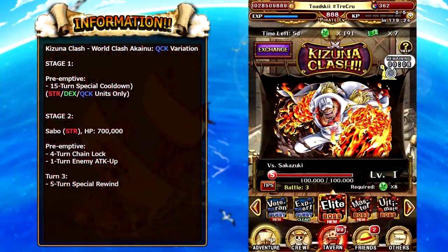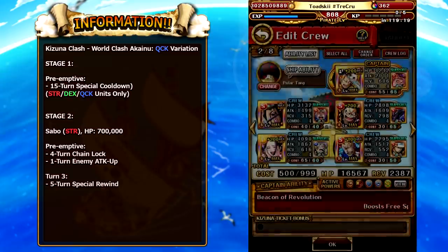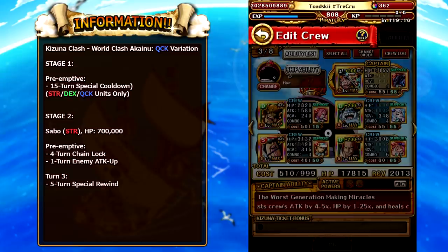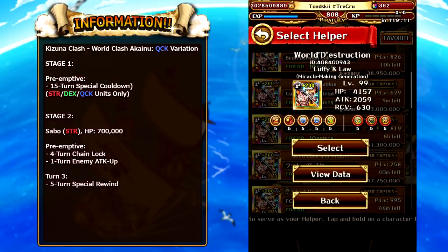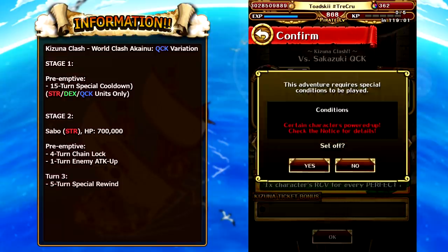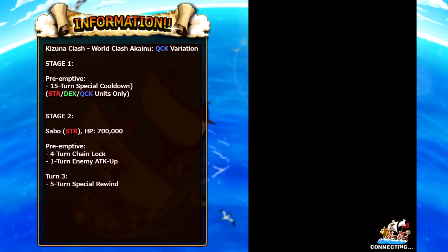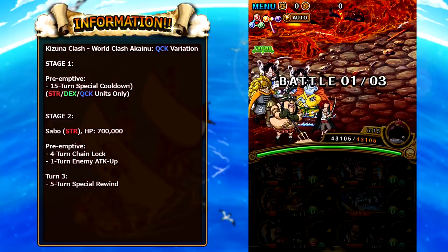Getting into this Kizuna Clash, the first variation we're going through is the Quick variation. You want to be building a team predominantly of Strength decks and Quick characters — I would suggest building all of your teams this way. It is the most optimal approach. The most important thing about my team is the support character on the Raid Judge — it is very important to use that Strength Fortnight Raid Zoro on Judge, because it enables us to use the Luffy-Law special on Stage 3, since he does interrupt beneficial orb enabling.